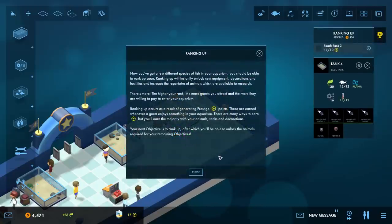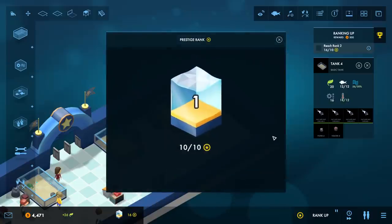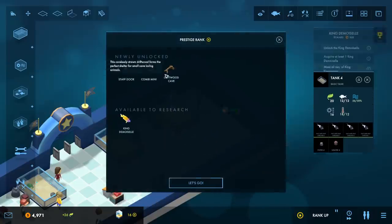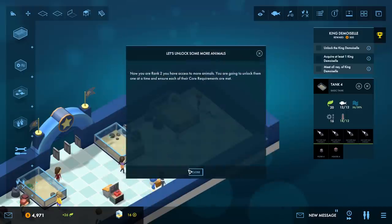Rank it up! Now you've got a few different species of fish in your aquarium - you should be able to rank up soon. Ranking up will instantly unlock new equipment, decorations, and facilities, and increase the range of animals available to research. The higher the rank, the more guests you attract and the more they're willing to pay. Ranking up occurs as a result of generating prestige points when guests come and view your displays. 10 of 10 - Aquarium Rank Level Two! That gives us driftwood cave combo mini, a combo heating and filtering unit that saves space and maintenance.